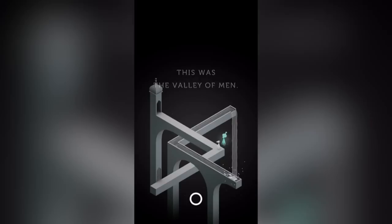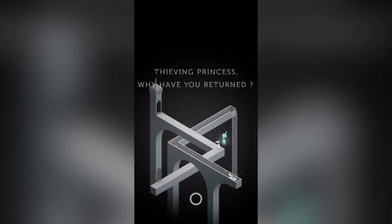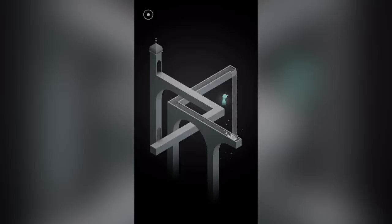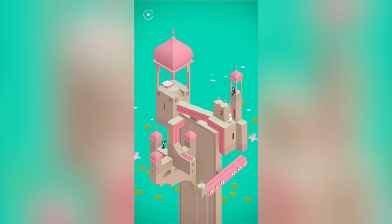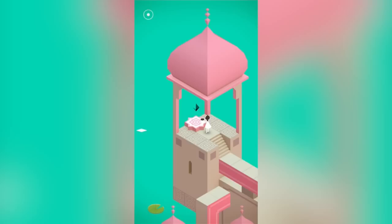'This was the Valley of Man. Now all that remains are our monuments stripped of their glories. Thieving princess, why have you returned?' I'm a thief! I'm a thief? 'I've returned to give your monuments back, apparently.' Those squares and stuff. There you go, we've completed this then. Beautiful. And what a monument am I returning to you now? A hyper hyper cube? It's like a prison type thing. There we go.